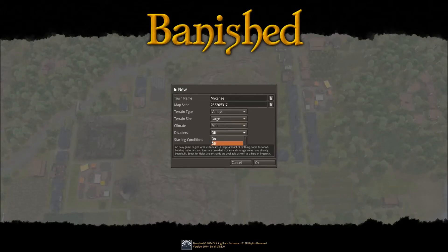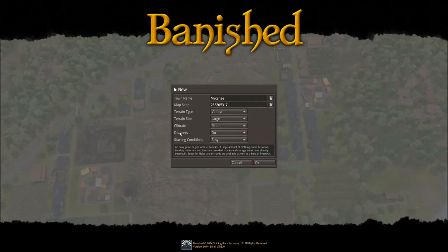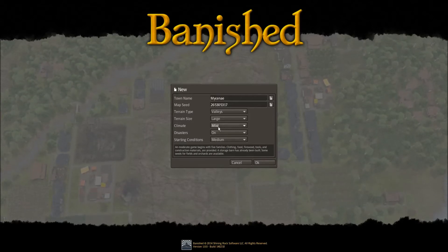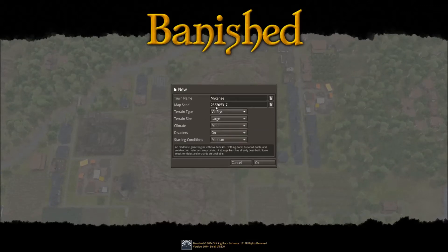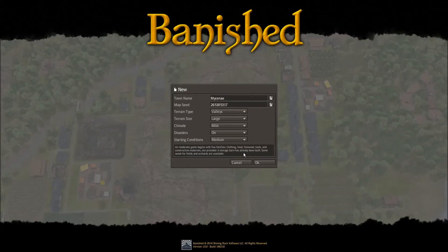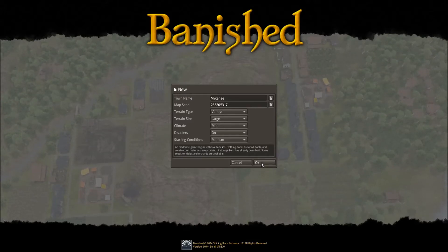Alright, let's look through the settings. We'll have Disasters on. We'll plant on medium. Large climate — I'm gonna do a mild climate. And I'm gonna call it Mycenae — Golden Mycenae — what you might know from the Trojan War as the home city of Agamemnon. So let's get started.